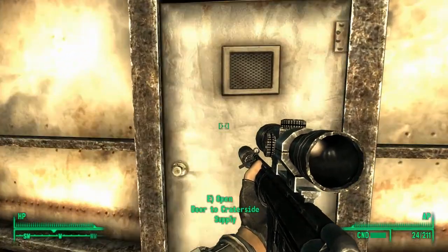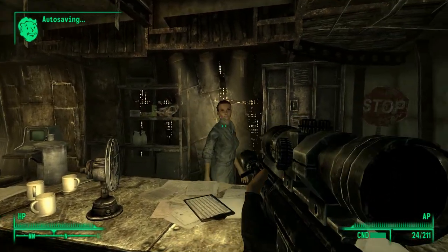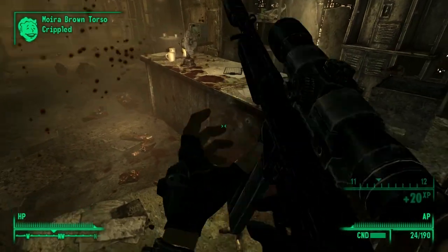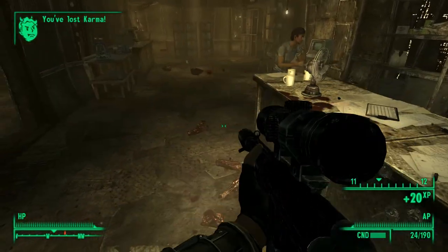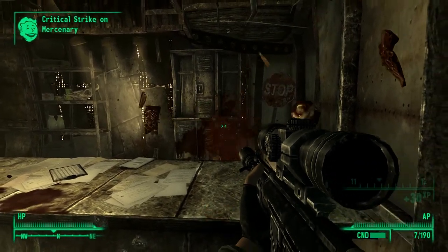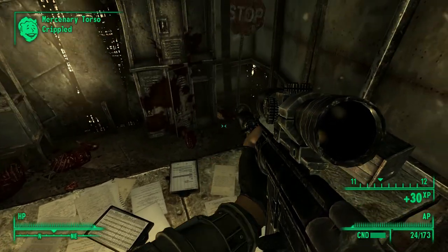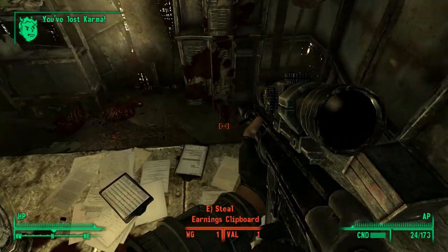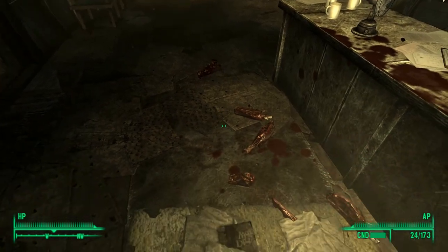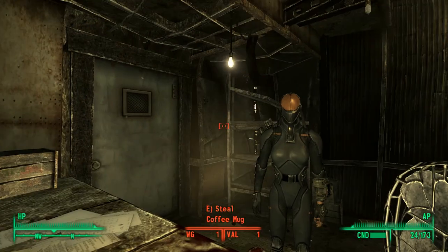I'll go ahead and demonstrate this on Moira Brown here. Also it looks like someone has decided to turn up to work naked today - I think I may have uninstalled a mod that gave him alternate clothing. But anyway, that's the assault rifles back in Fallout 3, and this is the original Chinese stealth armor there too.